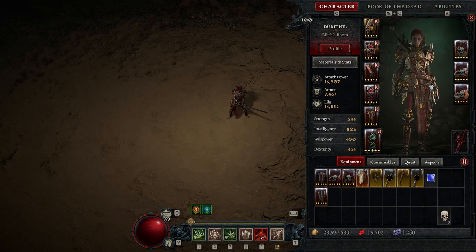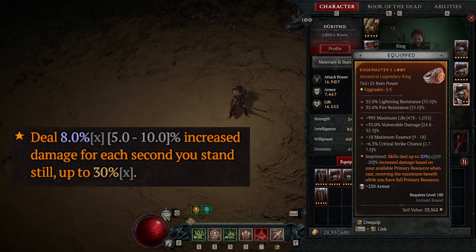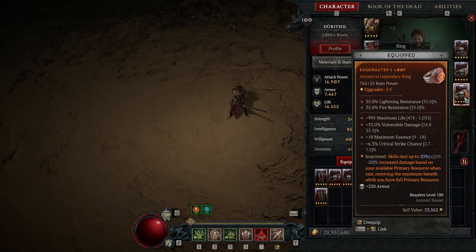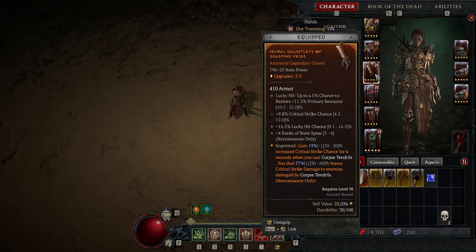As a final note regarding legendary aspects, you might want to use the one which gives you more power when you stand still instead of the primary resource one. Or if you have really good gloves but are otherwise lacking gear, you might want to drop the essence aspect. I don't have good enough gear to test this, but it's probably better than the primary resource one, and there's a small chance it's better than the essence one. On gloves, you can get primary resource on a lucky hit if your gloves already have that. Otherwise, you really want Bone Spear ranks and crit strike chance on gloves.